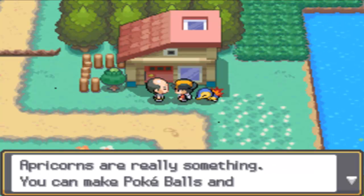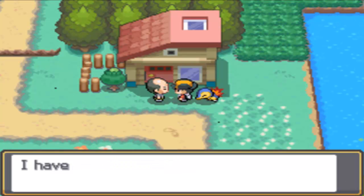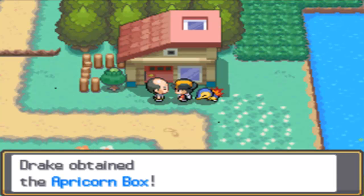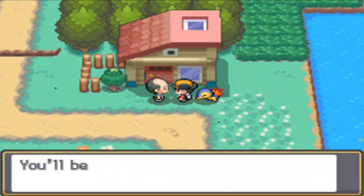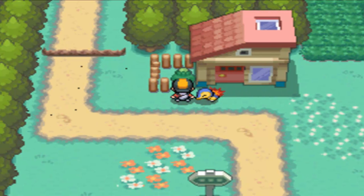Apricorns are special types of items found around the Johto region that can be made into custom-type Pokeballs. You'll explore that better later on in the game. This guy gives you an Apricorn Box, which allows you to carry Apricorns. To gather Apricorns, just go up to one of these trees, press A, and you'll get an Apricorn.